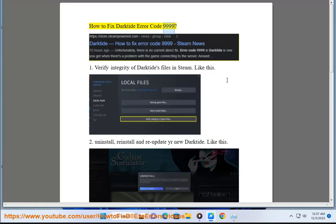How to fix Darktide Error Code 9999. 1. Verify integrity of Darktide's files in Steam. Like this.